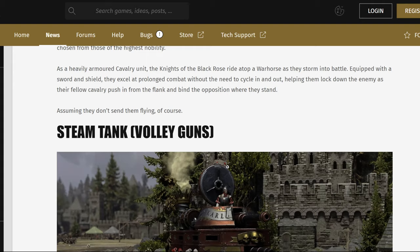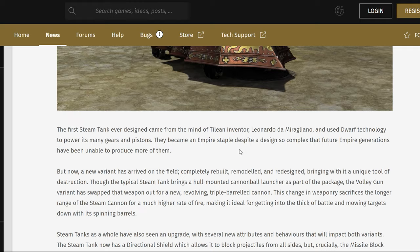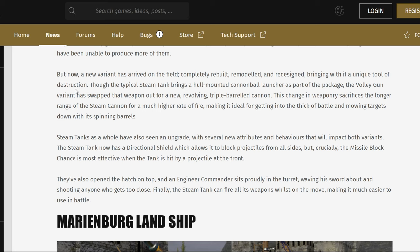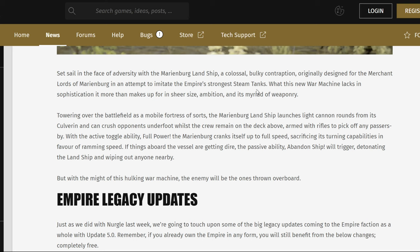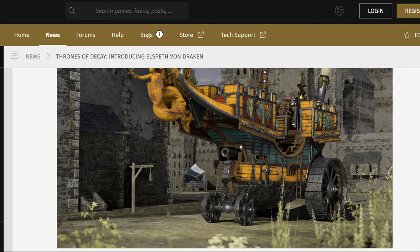And then there is the Steam Tank with Volley Guns — a new siege tank. It still has a cannon, though of a smaller variety at the top. It can fire while moving. It has a directional shield which allows it to block projectiles from all sides — I'm curious if that affects the regular Siege Tank. It's got an engineer commander at the top. And then you've got the Marienburg Landship, which launches cannon rounds from its culverin and crushes components underfoot whilst the crew remain on deck, armed with rifles to pick off any passersby. It's basically a tank — more of a tank than the regular tank in the sense that it's got all those gunners.